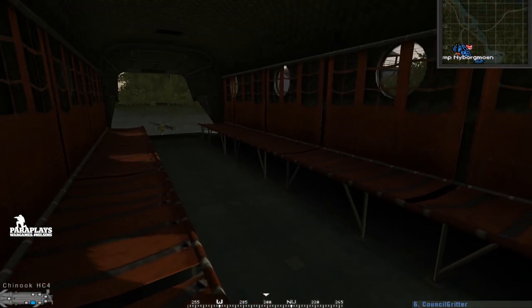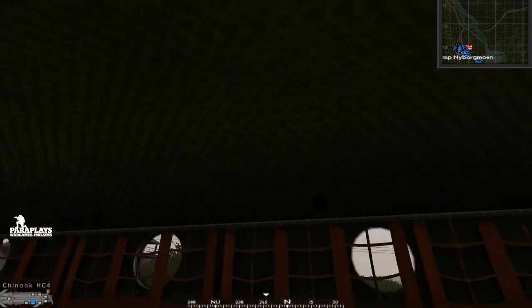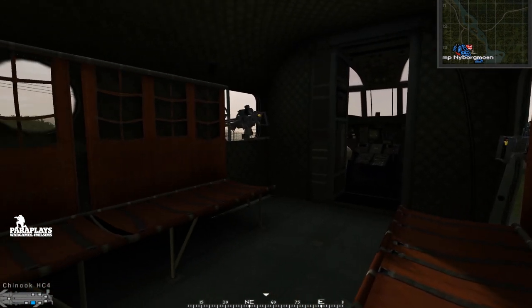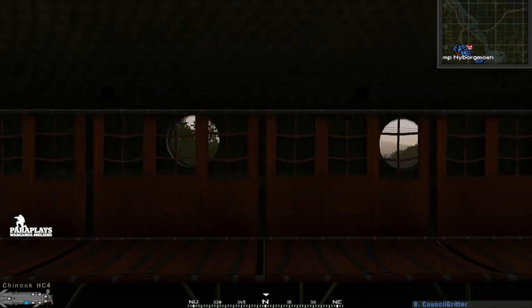Seating positions are very much like Arma, where we can flick through different seating positions and you do this with your F keys. It's really quite nicely detailed in here and there's some really nice textures as well.